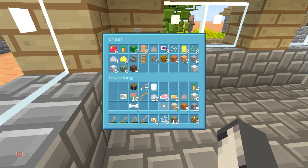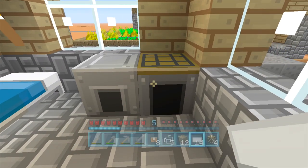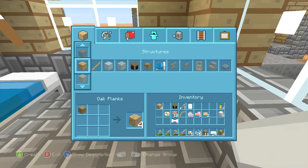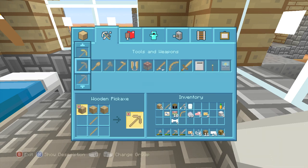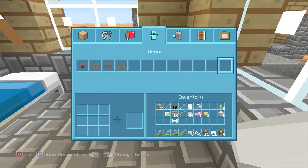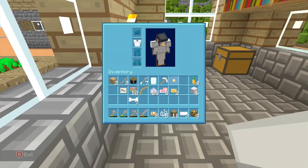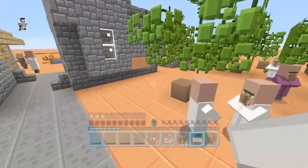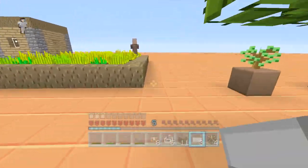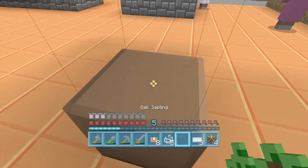We'll get rid of all of this stuff — hopefully it all fits in the chest. I would like to go to the nether at some point as well, but I don't think I'm ready. We've got the iron smelting here so we can get ourselves some iron tools. We might as well make some armour actually — I think that's a bit of a priority. At least a chest plate is a great start. And the iron pickaxe is good because I can mine things like redstone now as well.